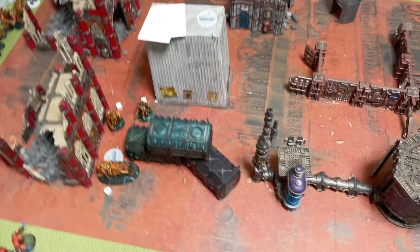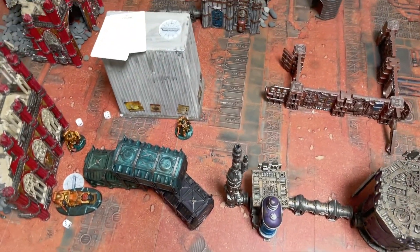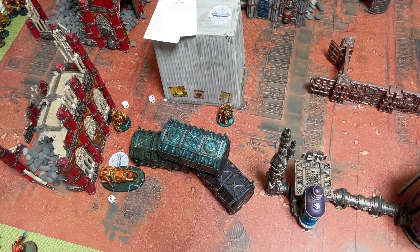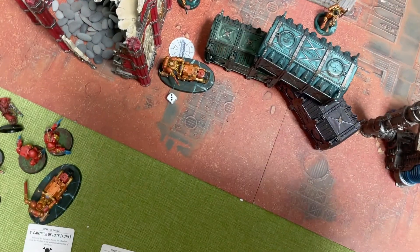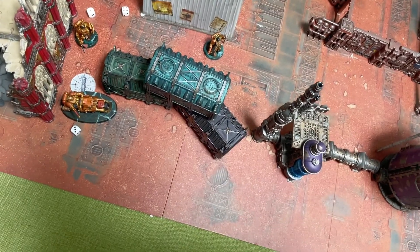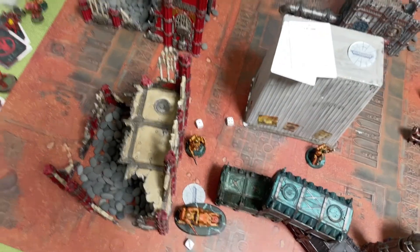The Blood Angels are removed from the game - end of turn four. Turn five, he'll just move onto the objective. We score four points in turn four and six points in turn five - that's sixteen points to six for the Raging Dragons. They get their revenge - a long time coming against the Blood Angels.